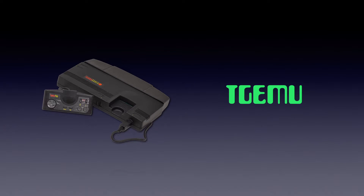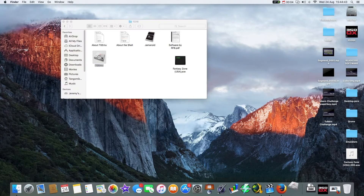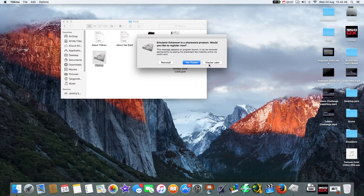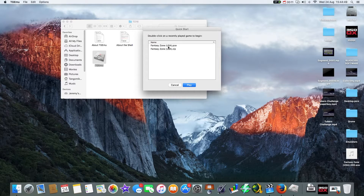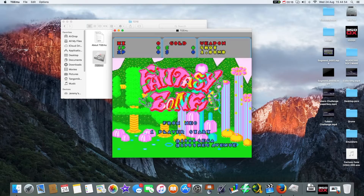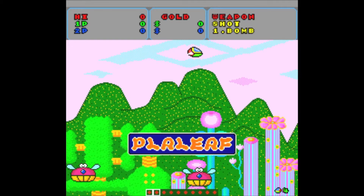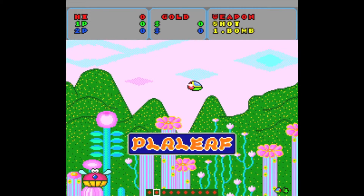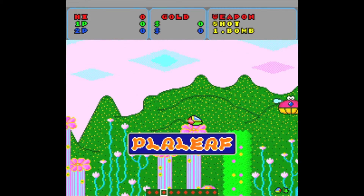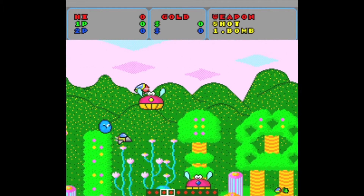For the TurboGrafx-16 we're going to use TG Emu. We click on the PC Engine icon and tell it where the ROMs are. Here we are playing Fantasy Zone on a TurboGrafx-16. The difference compared to the Master System version is it's an 8-bit system with a 16-bit colour core, so really it's considered 16-bit. It's a very good system — we didn't get it over in the UK.